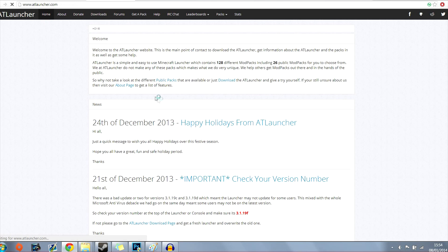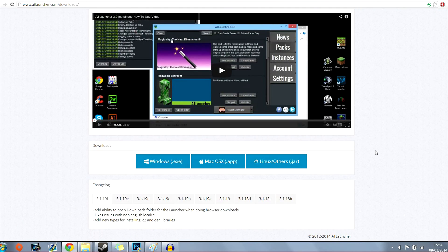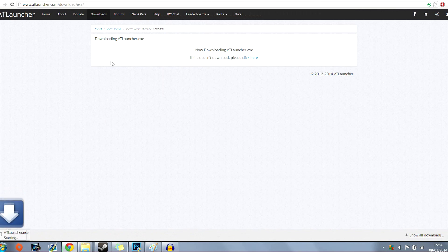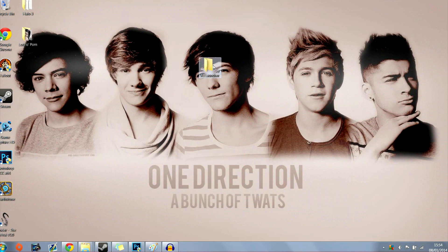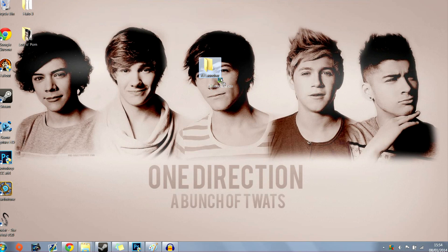From the homepage, go to the downloads tab. This video is going to be probably about 5 minutes long — the only long part is actually downloading all the mods, and that's not even that difficult, especially with this quick tutorial. Go to windows.exe if you are on Windows, or the other programs if you're on a different platform. This will download the atlauncher.exe, and I've made a new folder on the desktop called 'atlauncher'. I'm going to drag that file into the atlauncher folder.